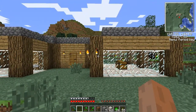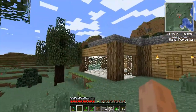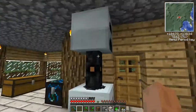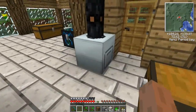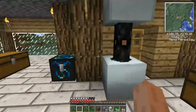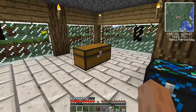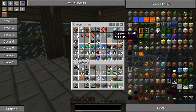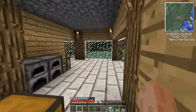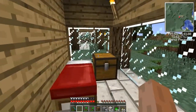So this is my Tekkit world and this is my house. As you remember it was just this little mid-bit at first, but I added these two extra bits. I have two machines: a macerator to macerate my stuff, and a generator to power it. I got this box so I can make stuff — I'm not sure what it's called. But I did get a lot of diamonds. On Saturday I played quite a bit and I got lucky with diamonds — I got about 10 diamonds.